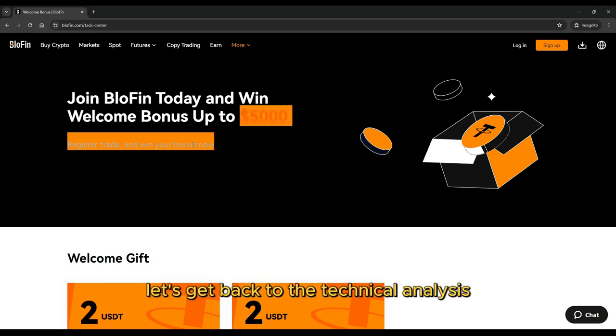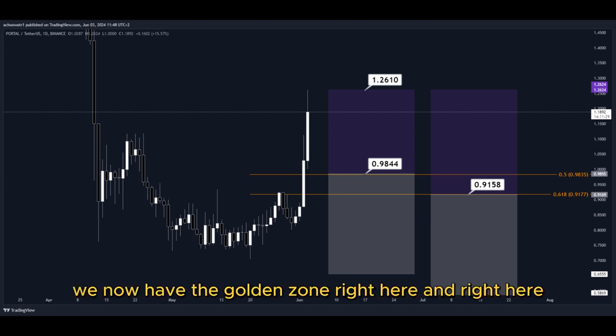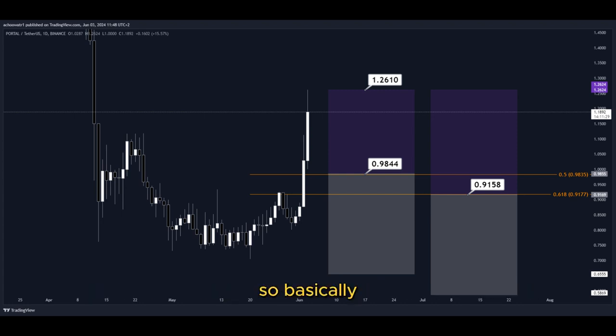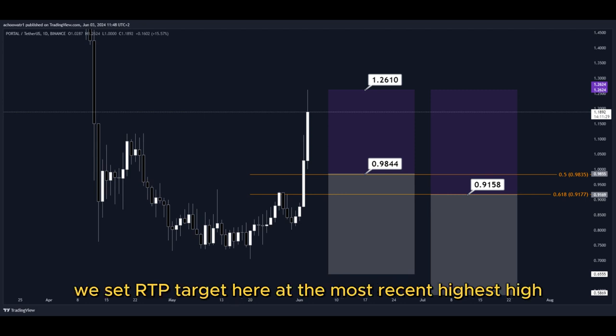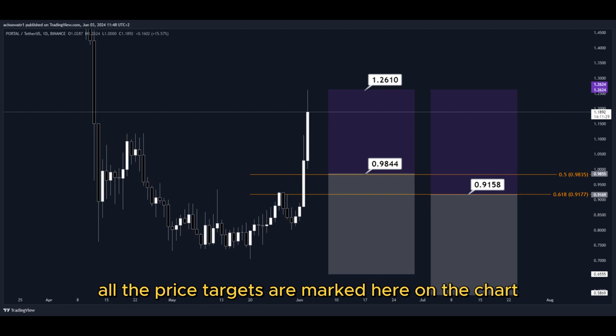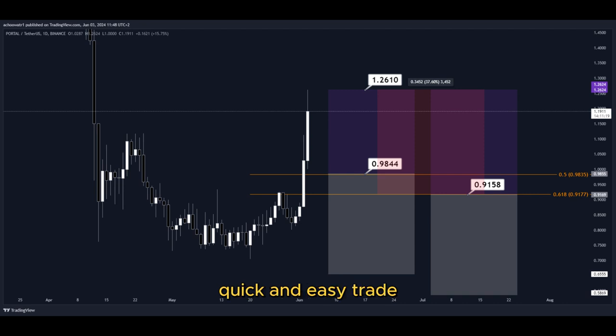Let's get back to the technical analysis now. Using the Fibonacci retracement tool, we have the golden zone right here. We have two different dollar cost averaging limit order entry points, which we can put in the golden zone. We set our take profit target at the most recent highest high, and all the price targets are marked on the chart so you can copy them easily for your own trades. This trade would give us a total profit of this much percentage — nice profits, quick and easy trade.